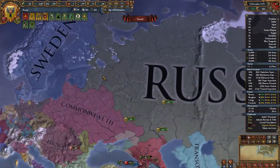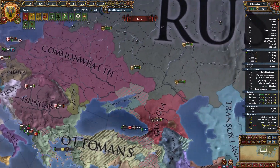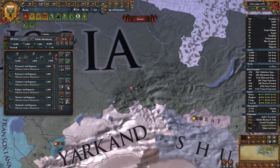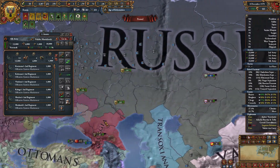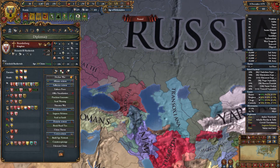We're going to get ready to go to war with Sweden, just so we can go ahead and beat up the Commonwealth, steal a bunch of money from them, and get the real ball rolling in the essence of World Conquest. Having a lot of money means we can snowball a little bit harder. That's what we'd like to do.